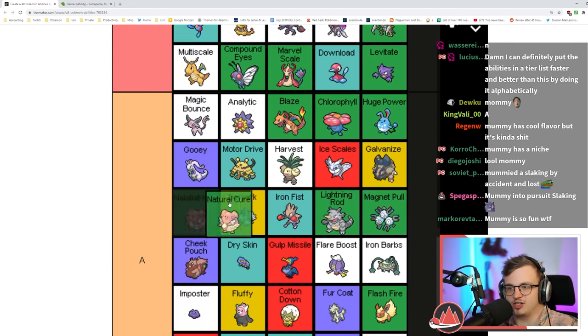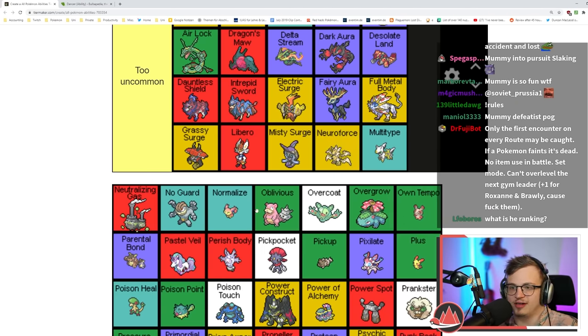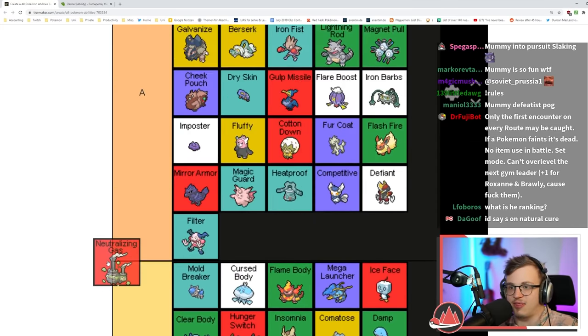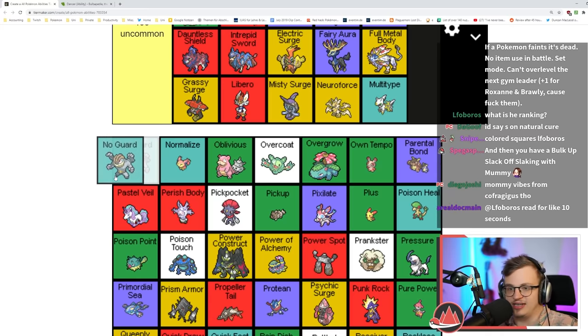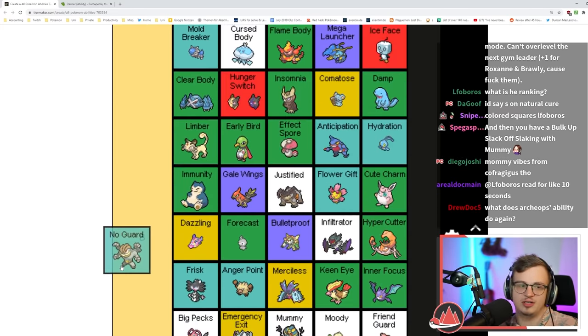Natural Cure cures status on switch out — really good. You can also use it with Rest. I think it's an A tier ability for sure. Neutralizing Gas — it disables all abilities. That's pretty good.